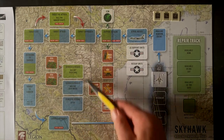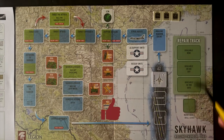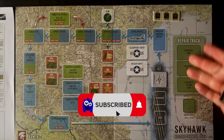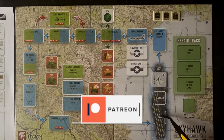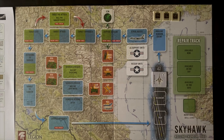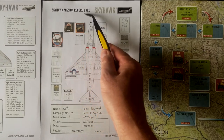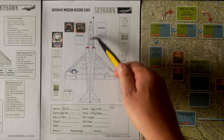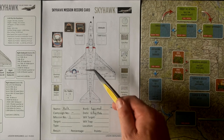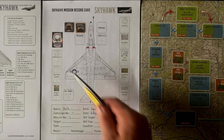Over here we have an optional rule we're not going to be using if your plane is shot down. On the right we have a repair track used for the campaign game — we're not going to be using that either. Basically we're going to be going around in a big circle, hopefully ending up back on our carrier safe and sound. The other thing we'll be using is the Skyhawk mission record card, where we tally up all the damage on our plane and any other notations. We can see a model of the Skyhawk with boxes where we can take damage and subsystems down the sides.